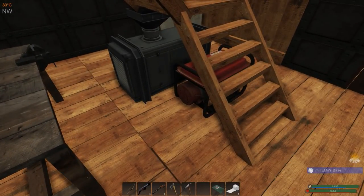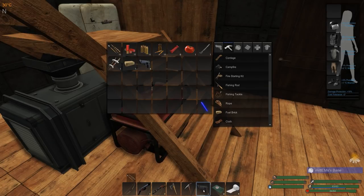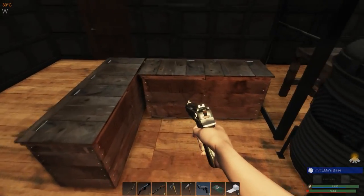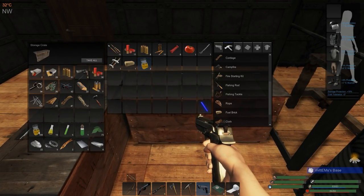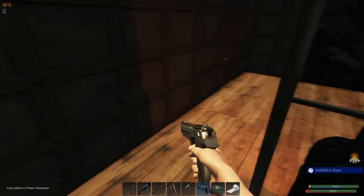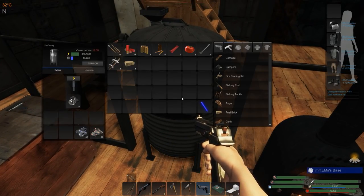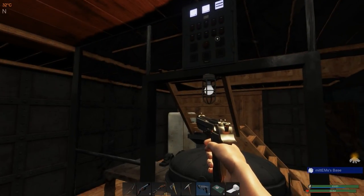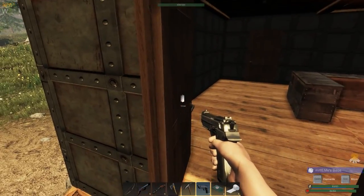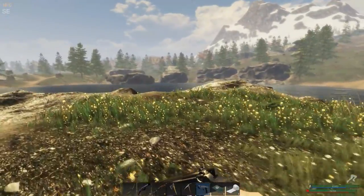We've got the generator running, we've got our wind power which isn't doing much today, but that means it's probably going to be a decent day weather-wise. The generator has plenty of power - yeah, we've got plenty of biofuel in there. I'll put a little bit more biofuel in to make sure it runs for the rest of the morning. The fridge is on and we should be good. By the time we get back that should have gone all the way through and then we can start extracting some ore hopefully.